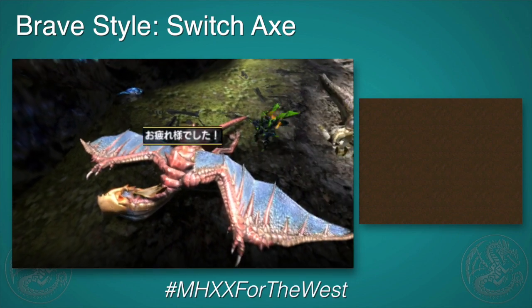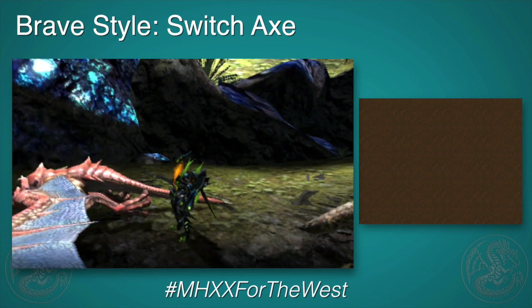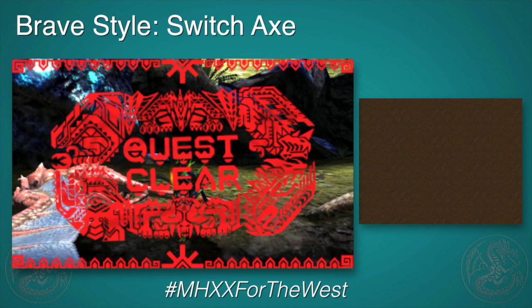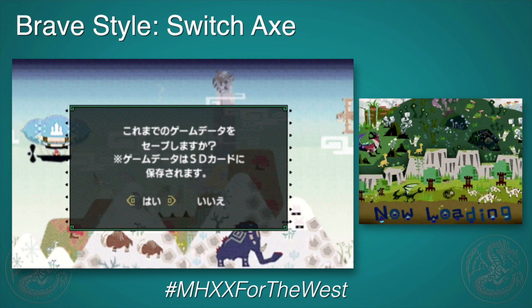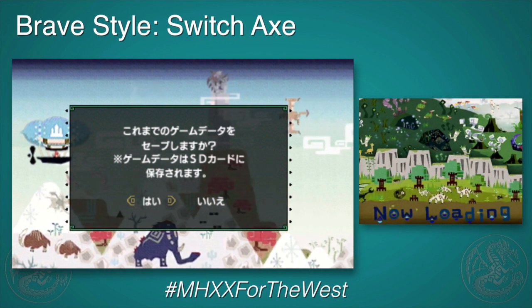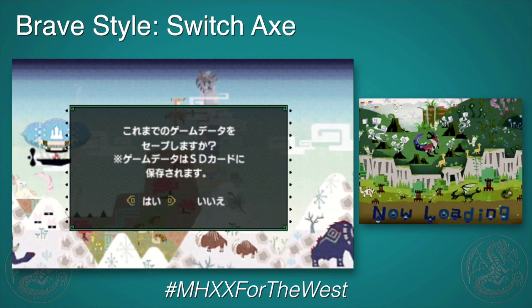Anyways, I hope you guys enjoyed seeing the Switch Axe. It's going to be furious — you're going to be able to go ham on monsters. I'm sure those strong morph attacks have very high motion values, that is attack power. It's just going to be a lot of fun, and being able to utilize that evade to sort of get out of the way of attacks and get that side step is going to be pretty sweet. I hope you guys enjoyed checking out the Switch Axe, and until next time, happy hunting.